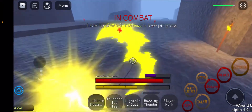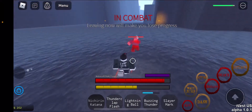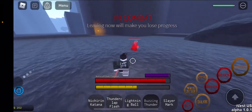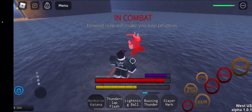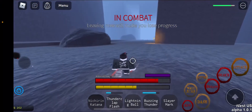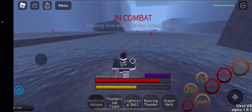As soon as I can reach the demon... and I just wasted the move. Alright, take two. Here's Buzzing Thunder — about two-thirds of their HP. Thunder is a pretty powerful breathing, but you can't combo with it because all the moves take too much breath. So the moves do a lot of damage, but you can't do combo damage with it.